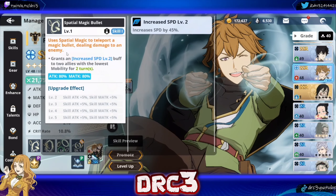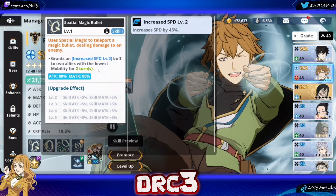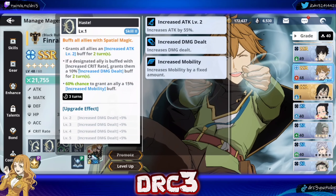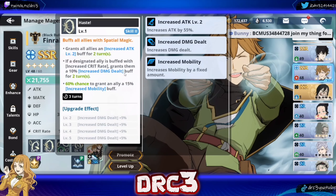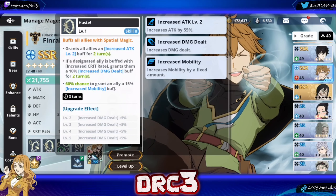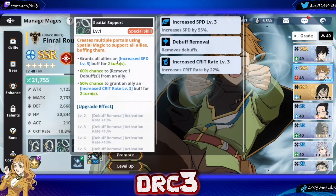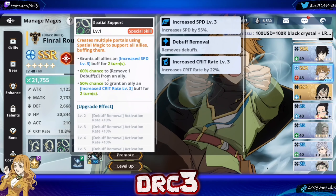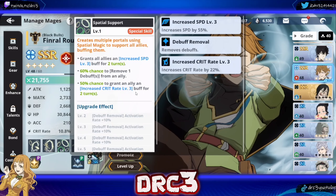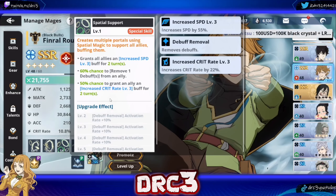His first skill is Spatial Magic Bullet, and what it does is grant an increased speed level two buff to two allies with the lowest mobility. The second skill grants all allies an increased attack buff, and if a designated ally is buffed with increased crit rate, grants them a 10% increased damage buff, and then a 60% chance to grant an ally a 15% increased mobility buff. It also grants all allies an increased speed level three buff for two turns, 60% chance to remove debuffs, and a 50% chance to grant an ally increased crit rate buff for two turns. That is all really, really insane.